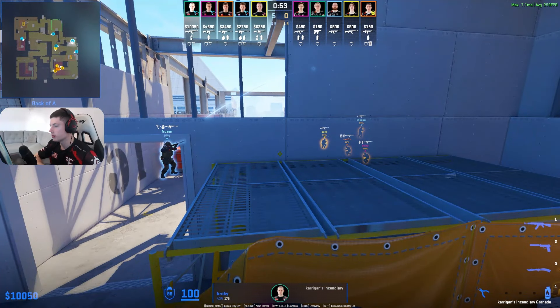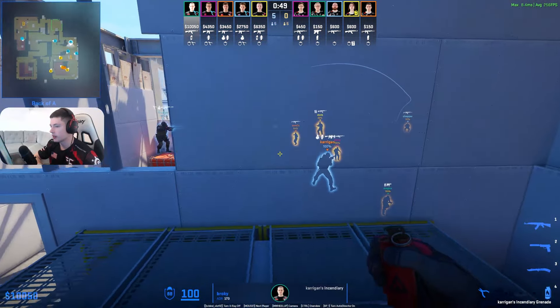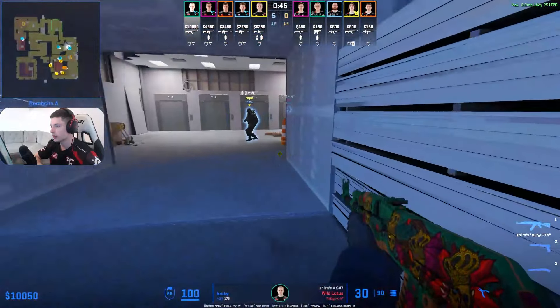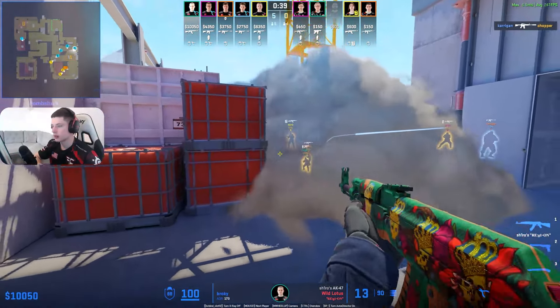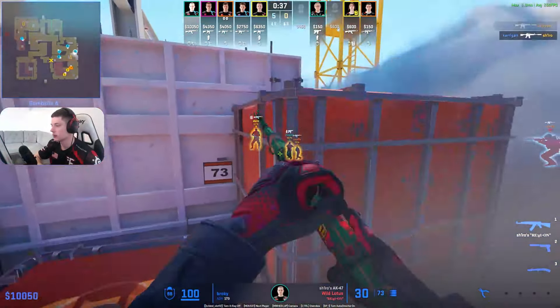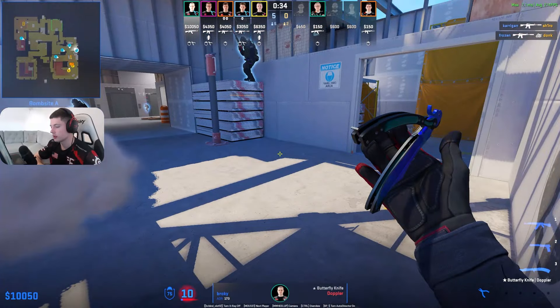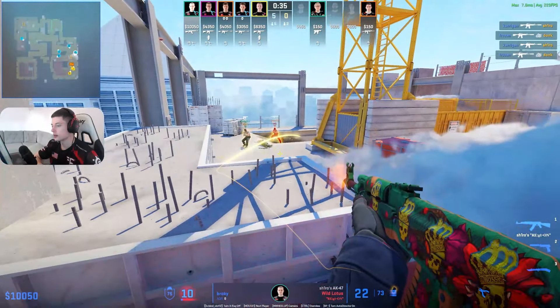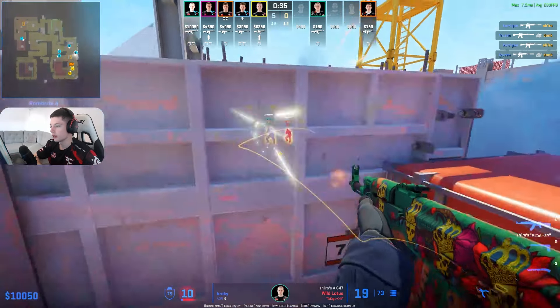Spirit looks like they're creeping up towards A here, but they don't have utility to execute — they only have two smokes on Zontix and Shirou. But that might actually be a win for FaZe. Karigun gets a kill again in yellow. Another one.